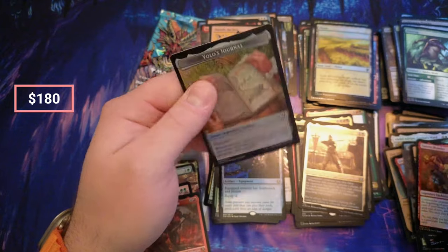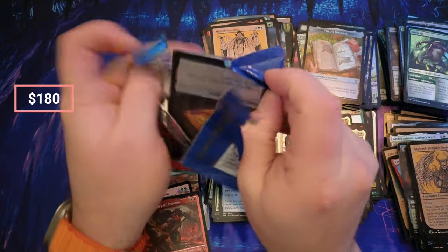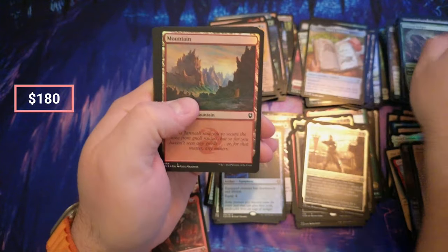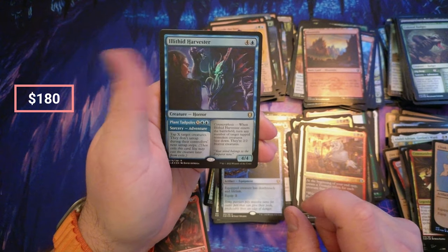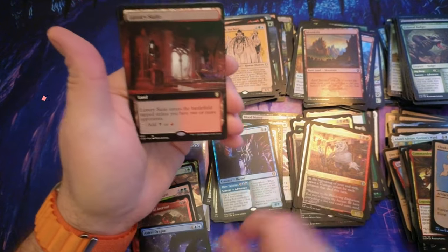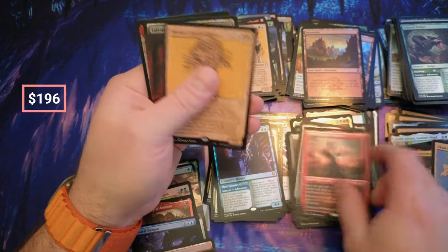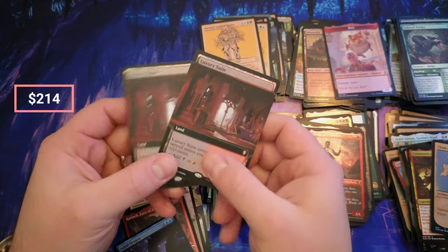Raphael — yucky. We only pulled one land. Why are there so few lands in this set? Mountain, Cloak of the Bat, Commander, the Harvester, that's the Omen. Astral Dragon — nice, I actually need one of those. Luxury Suite. A Foil Luxury Suite — there's so much luxury going on here. One pack left.